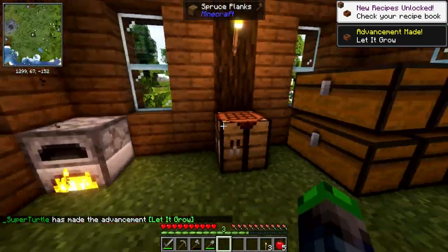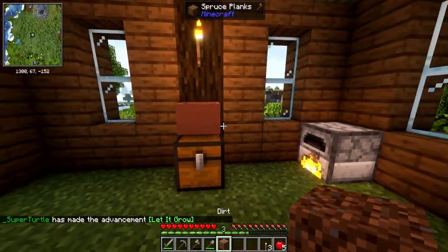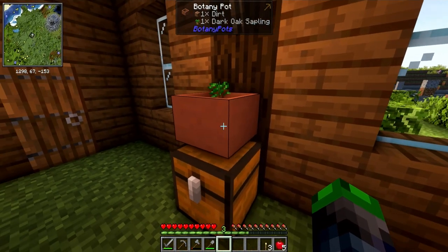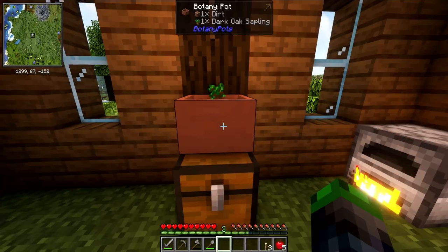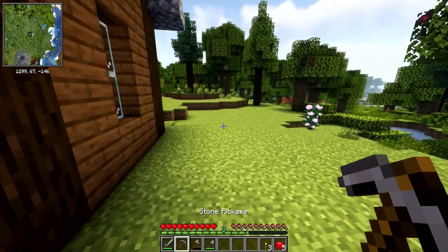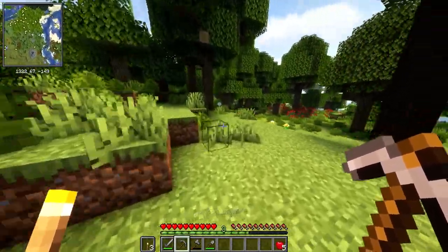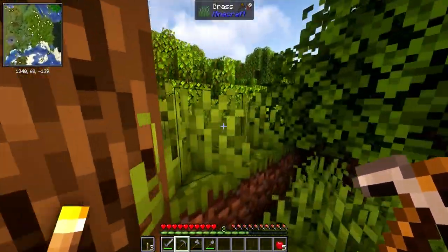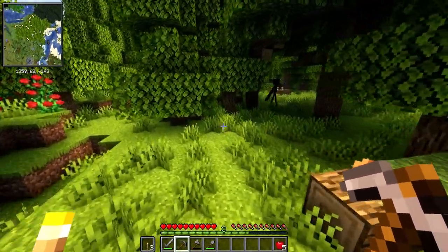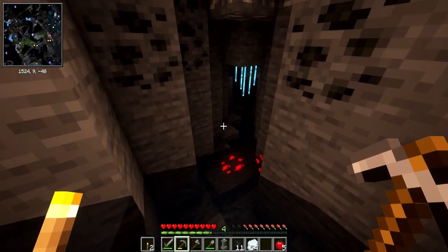All right, let it grow let it grow - I believe we have to click it each time it grows. We've got four raw iron that I found on the surface. Maybe I could find a cave and find one more piece of iron so we can make a hopper. I probably need to find some coal too so we can smelt down. Sorry, the enderman kind of startled me.